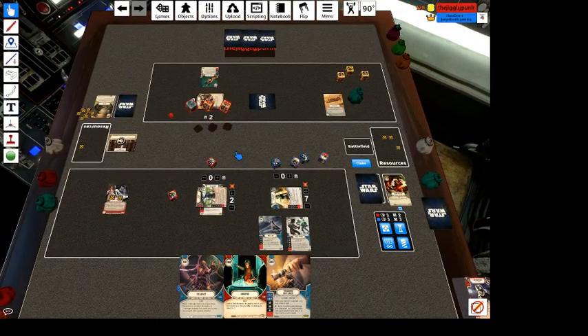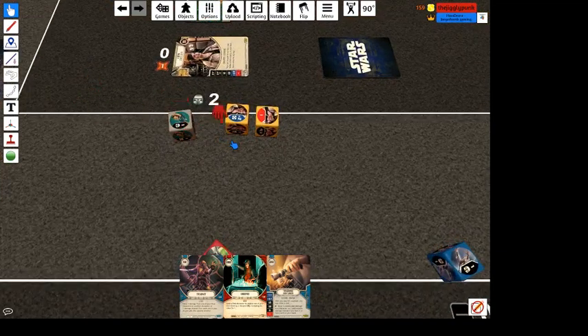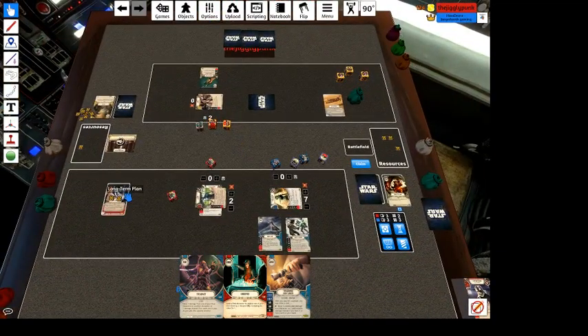We've got a shield showing which is good — we can extend Ayla. If he's got bait and switch, let's do it now — now's the time to do it. We're going to go ahead and take it.